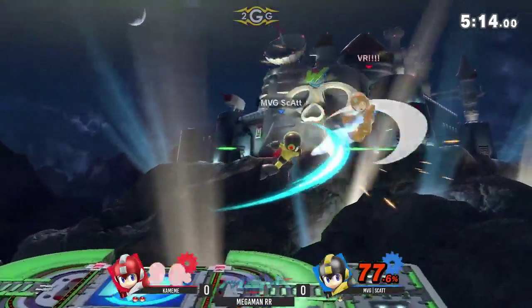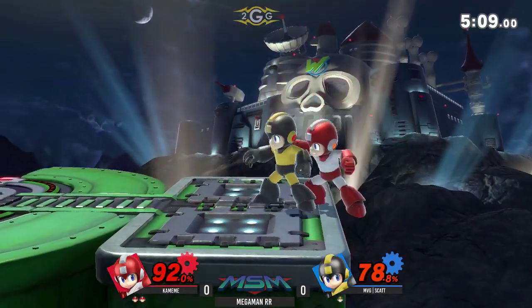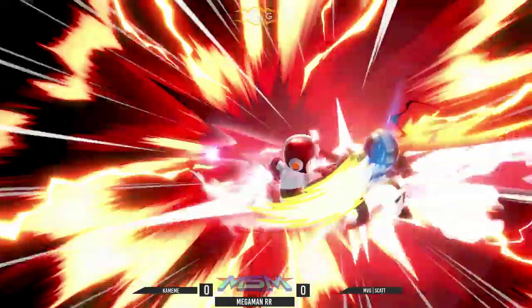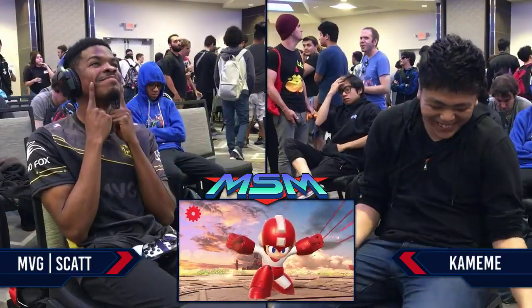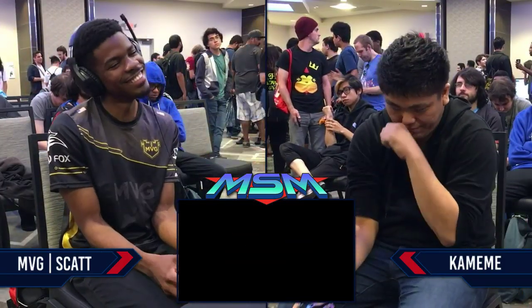Up smash might not have killed actually. He thought Scott would go in front of him, but Kamehameha just stays still and grabs. Crash bomb to cover his recovery, but metal blade into the up tilt - and there's Kamehameha's kill confirms with that metal blade. So solid. Scott tried a bit, but Kamehameha is on fire.